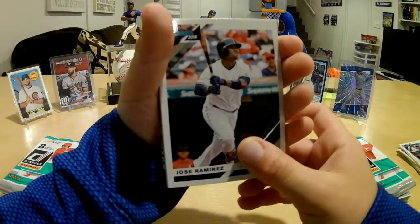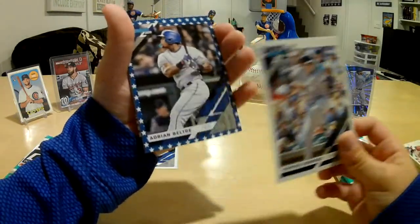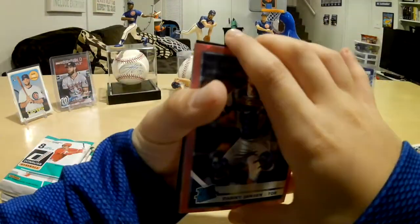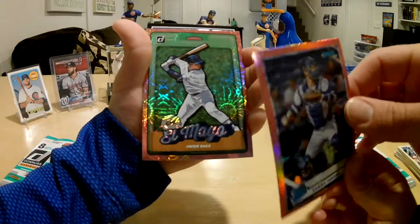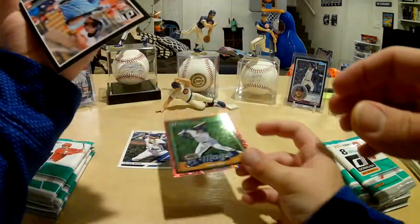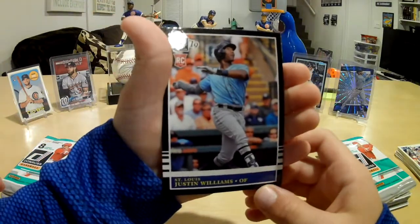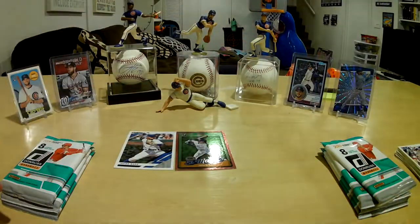Jose Ramirez, Albert Pujols, Hunter Renfroe. Ooh, that's a cool card — Adrian Beltre Stars and Stripes, I think that's what they call this — cool insert. Danny Jansen. Ooh, what is that? El Mago — another Javi Baez, a firework one, nice! Good pull, I like that. Rookie of Justin Williams and Paul Goldschmidt.